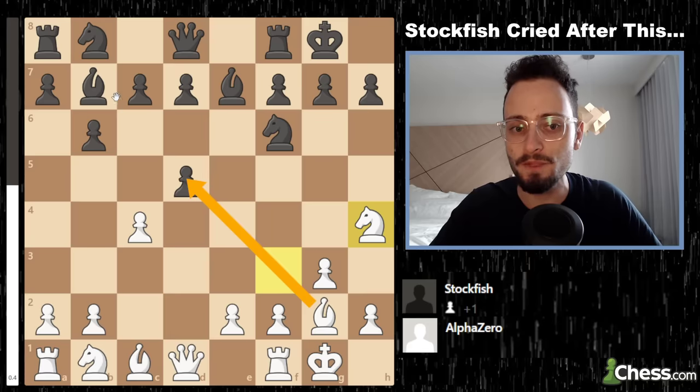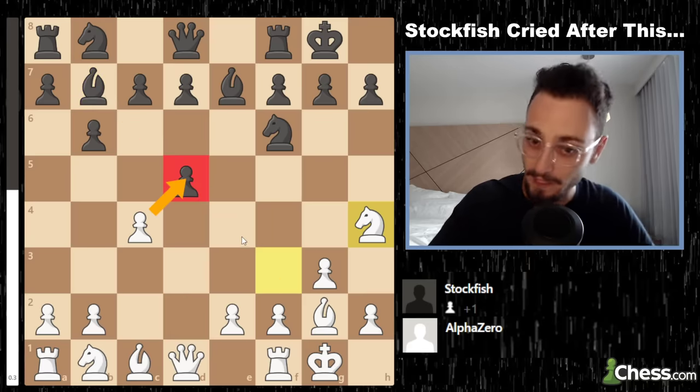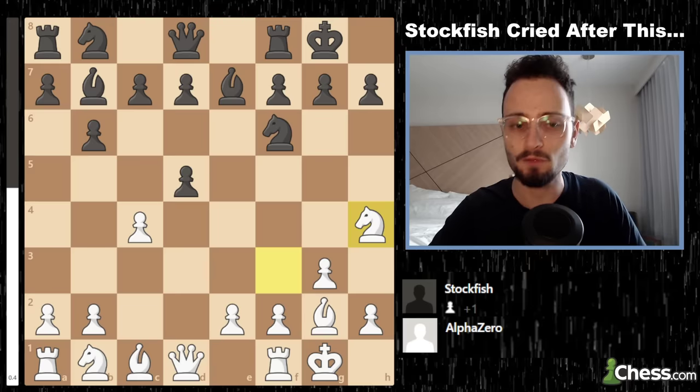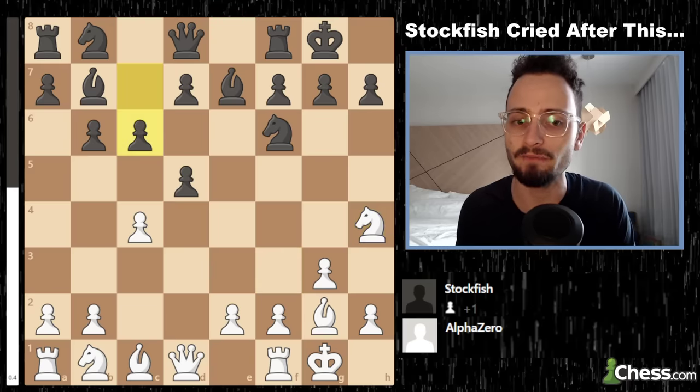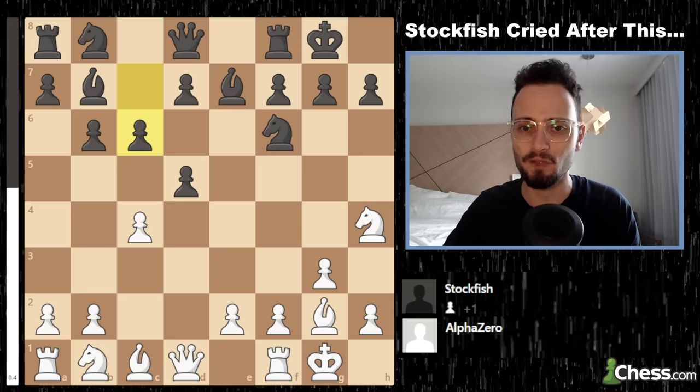Because of the bishop's destabilization on b7, white is able to take back on d5 in a moment. Black says, well, I'm going to keep the pawn — you gave it to me, I'll keep it. This has been played many times by humans and computers alike.